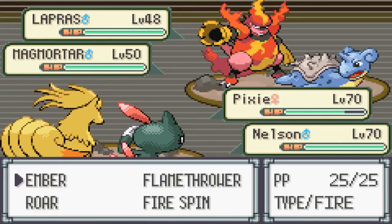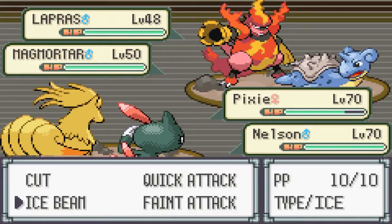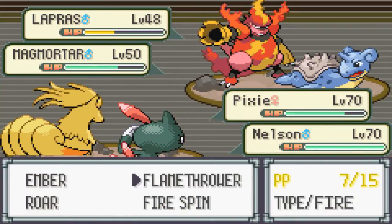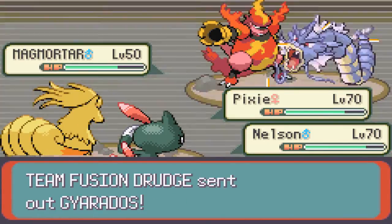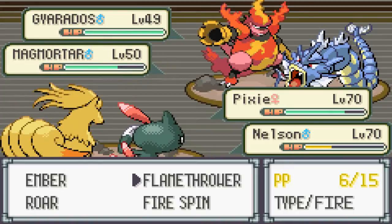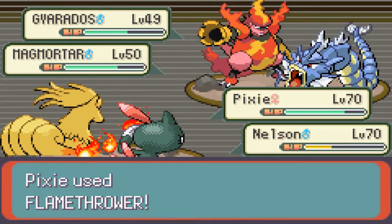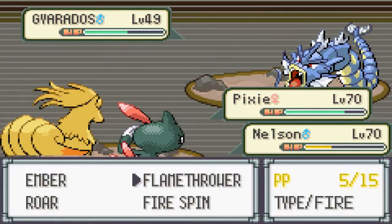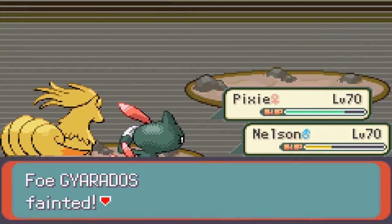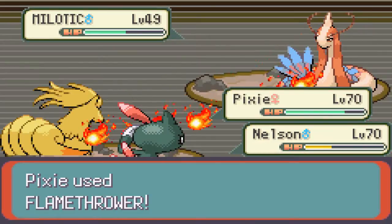Let's flamethrower Lapras. Ice Beam... crap. Do I have a Gyarados? Seriously? Someone's gonna die here! Let's go for a faint attack. Alright, she's dead. I love how we're just using fire on water Pokemon.